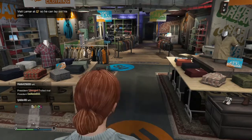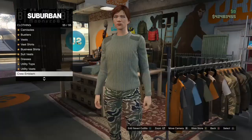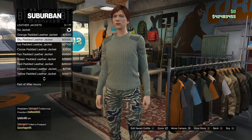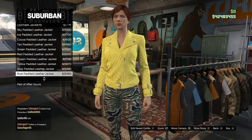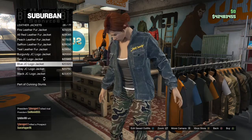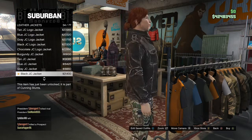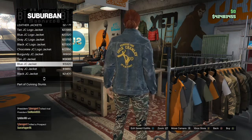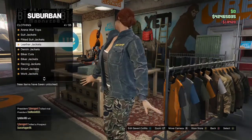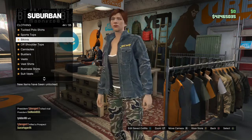Make your way over to the clothing store. Once you're inside, go to the top section, go to Leather Jackets, and buy the Blue JC Jacket. I almost bought the wrong one by accident, so make sure you go to Leather Jackets and select the Blue JC Jacket.